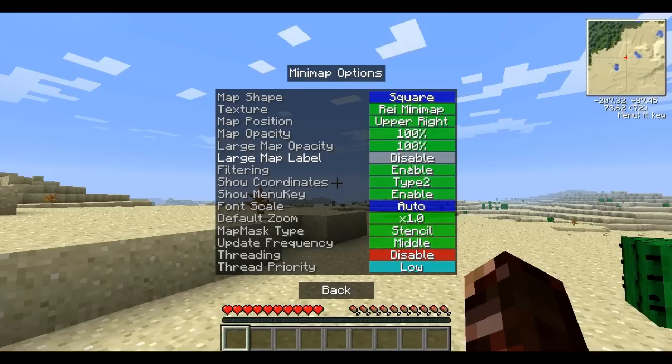Large map label, I just keep that disabled. Filtering makes it more exact — I like this one, it makes it look smoother when enabled. Show coordinates — I don't want to show the coordinates. Show menu key — I don't need the menu key, it's M, pretty basic. Font scale, I'll just keep that auto. You can have different map types, they look ever so slightly different.